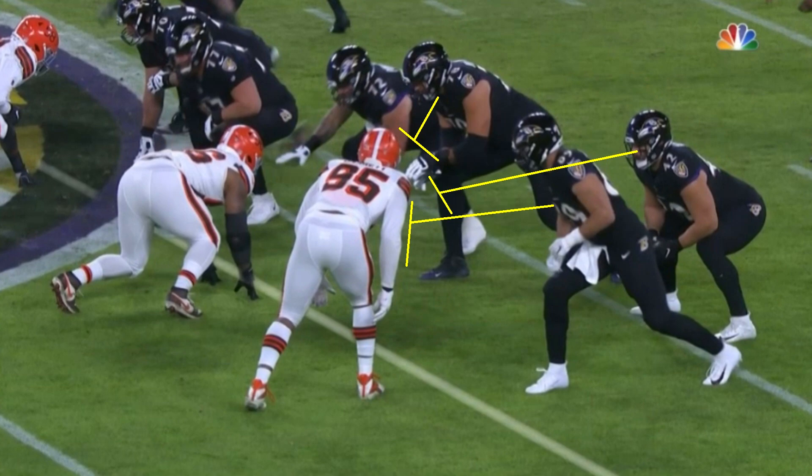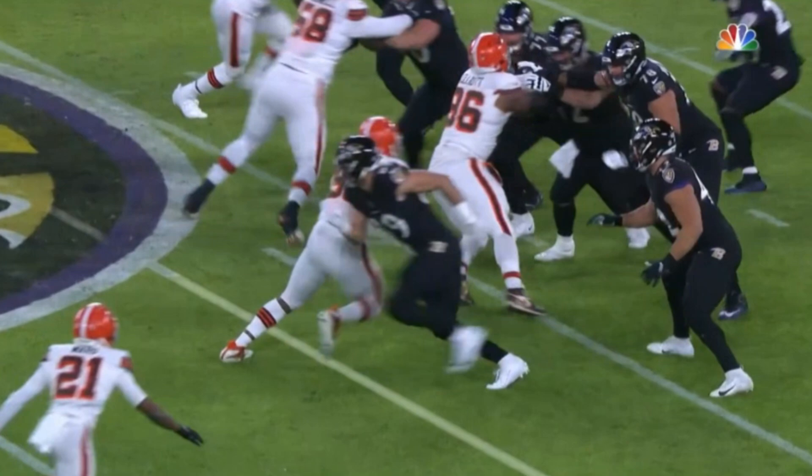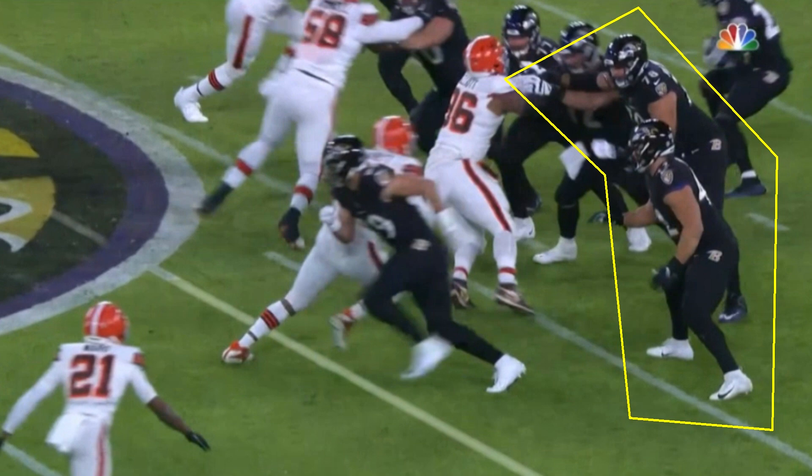Mark Andrews, the tight end, his job is just to push Myles Garrett towards the inside and then run his route. As you see, he actually does a pretty good chip there — he gets Myles Garrett out of position, which gives Alejandro Villanueva, the left tackle on this play, plenty of time to get in position where he wants to be. He moves closer to the inside because you always block from the inside out, and with the double team going on, he has plenty of room to block Garrett.